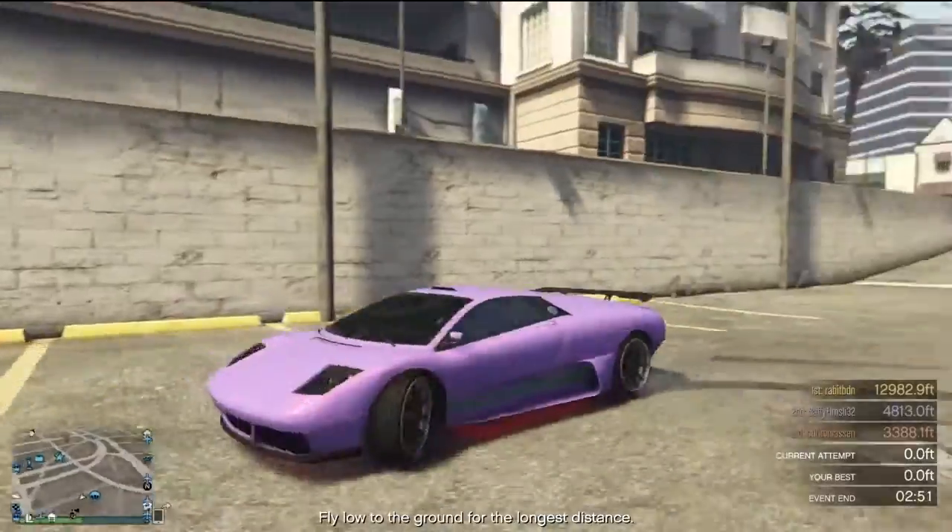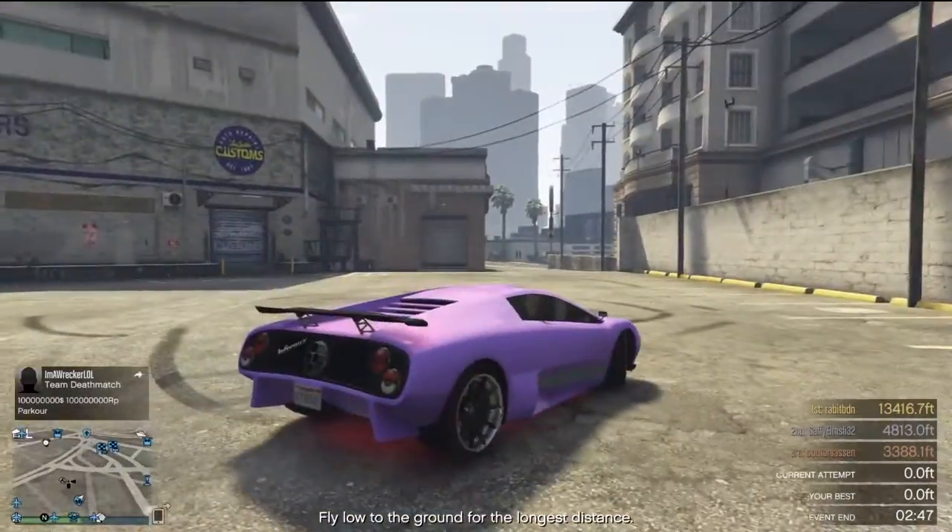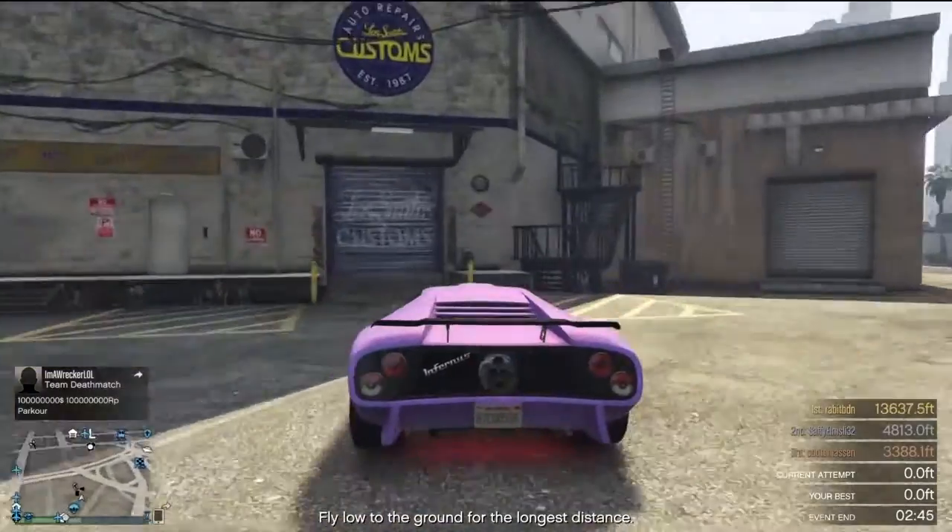Hello guys, this is Garland here and today we've got a new year and this is how to get pearlescent per lesson. So this is a really easy glitch to do if you want to do some rare paint jobs.